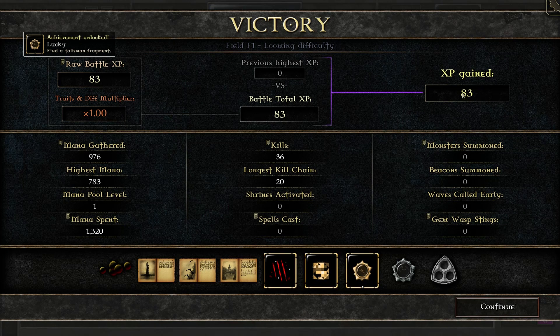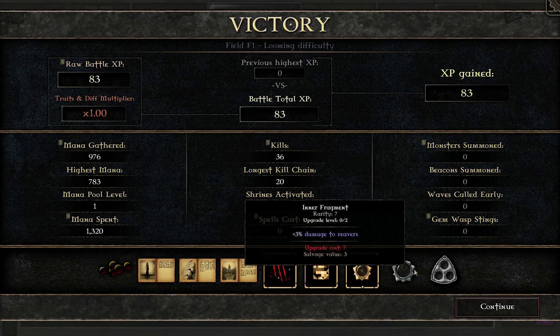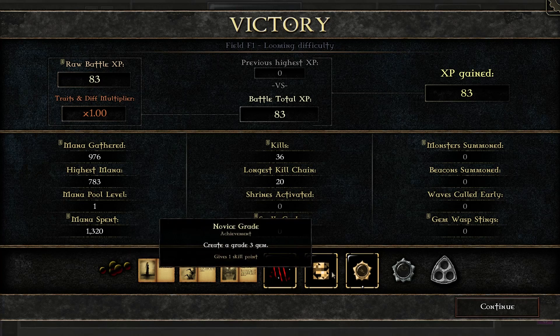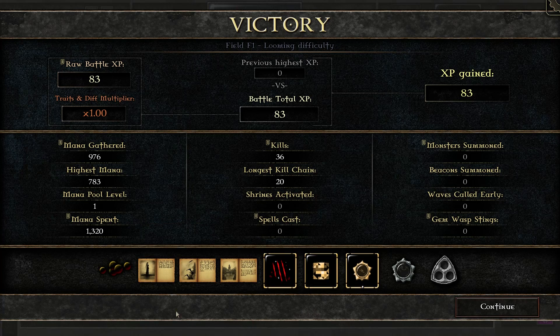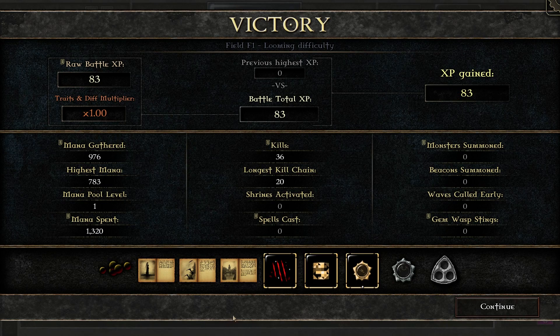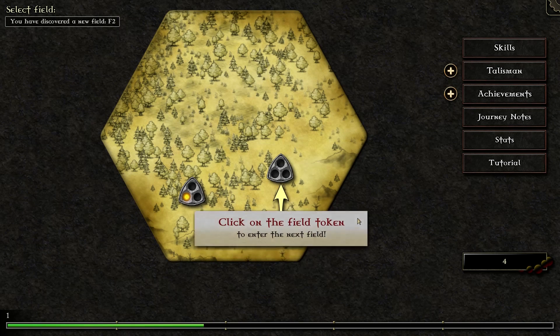When you beat a level you get XP and some stats about the level. What you gain permanently is a token for the field, which means you can play another level. You can also get talisman fragments — I'll show you what those do later. Achievements give you one skill point each, so achievements are pretty nice. You also get shadow cores, which are used in conjunction with the talisman. The story is not forgettable but it's pretty basic — still interesting. Remember that this game is the fourth in the series, so if you're starting here you're obviously missing a lot of the story.